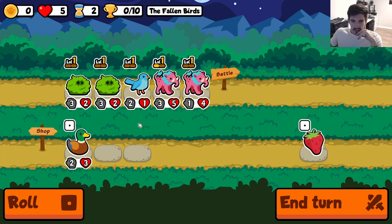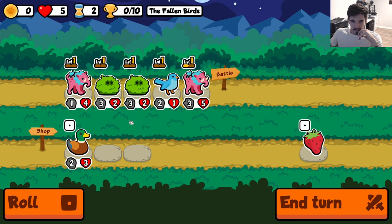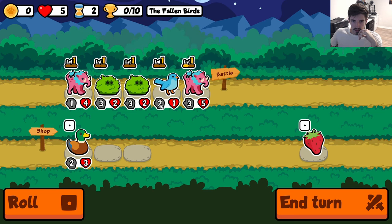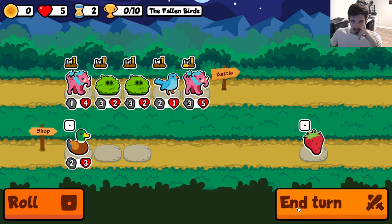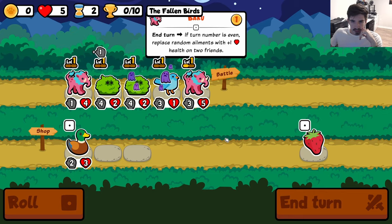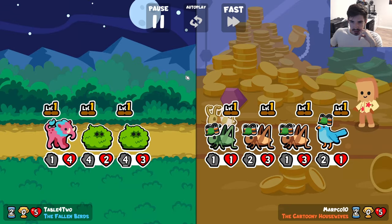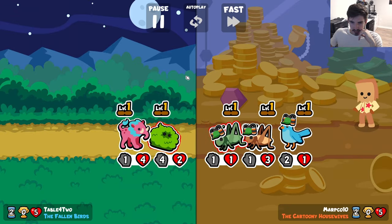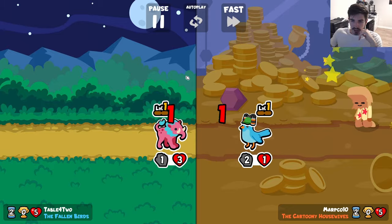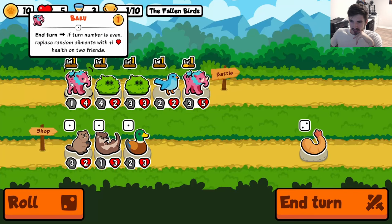We can do the Baku on this dude, because even if it goes before the bushes, we still have the second Baku as a little backup. Looks like we did not need it though, so that's good. And I feel like we're good — we are good. Only because they have a bluebird in the back; otherwise we would most certainly not be good.